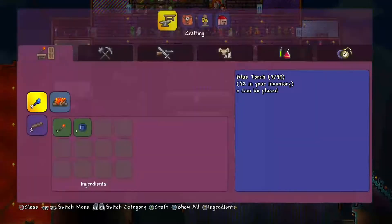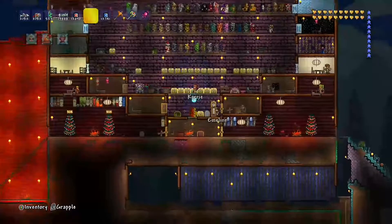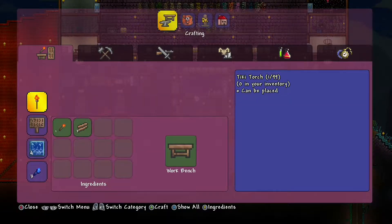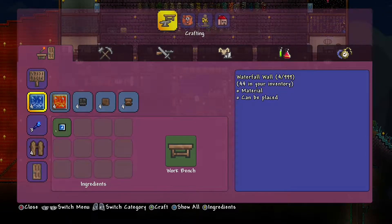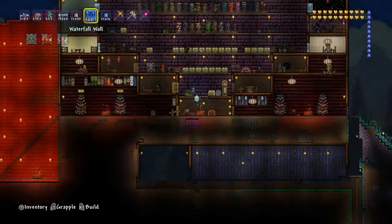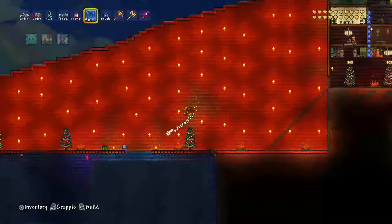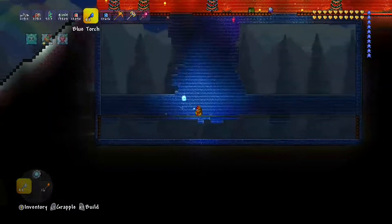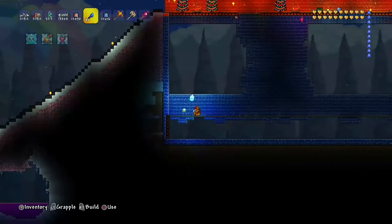Place those there. I need to make some more walls. If the volume's too loud guys, just put it in chat and I'll change it if you want — if my voice is too loud. I want to put these blue torches down first — blue torches to match.